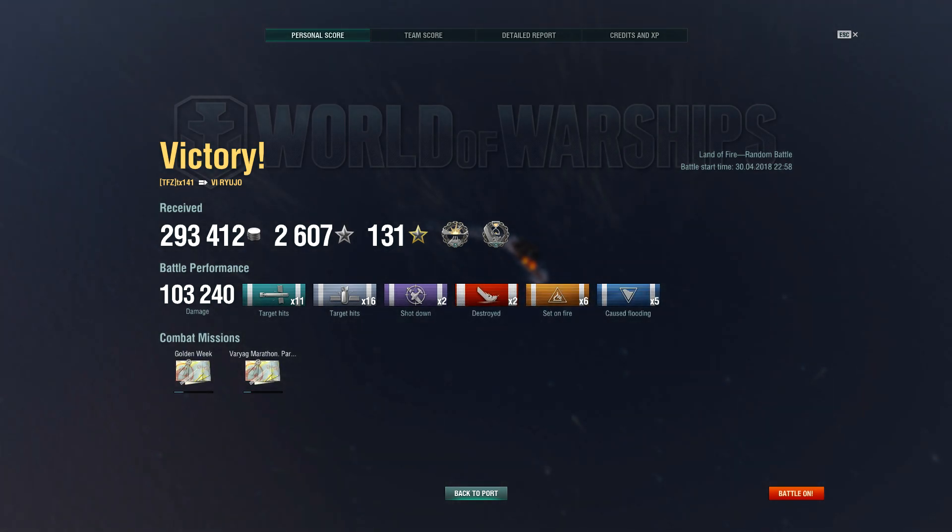Not a phenomenal game by any means, but one I was quite proud of at the time simply because I felt I picked the right targets to attack. Our total damage output amounted to 103,240 HP and we picked up two standard achievements: Devastating Strike for destroying an enemy ship with a single torpedo salvo or aircraft by causing damage to over 50% of the destroyed ship's normal health pool - in this case the enemy Leon - and First Blood for being the first to destroy an enemy ship in battle, scored on the enemy Akatsuki.